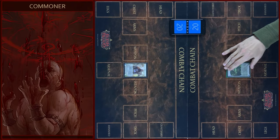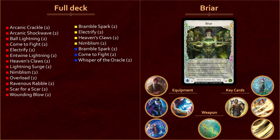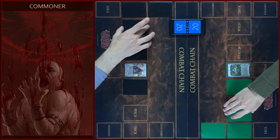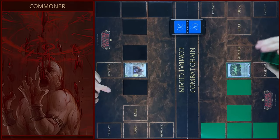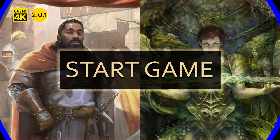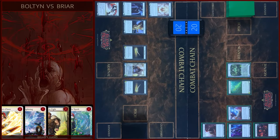And I will play Briar, Young Elemental Runblade hero from Tales of Aria set. Let's roll a dice and decide who will go first. This video is brought to you by TCG Player Affiliate Program — the easiest way to support the channel. You can find all links in the description. Let's start the game.